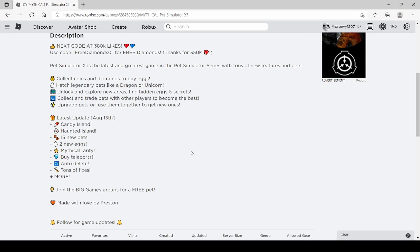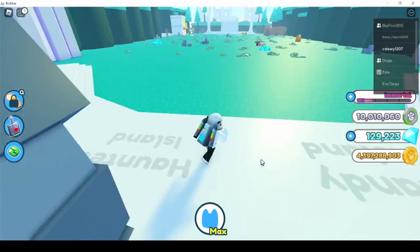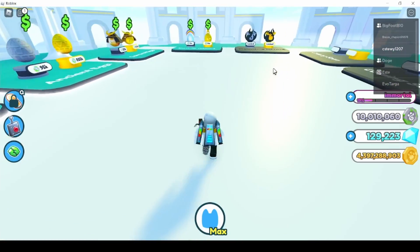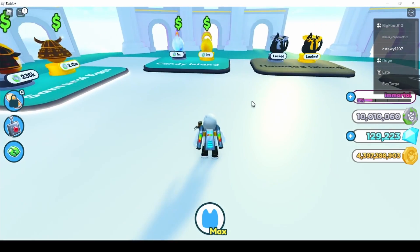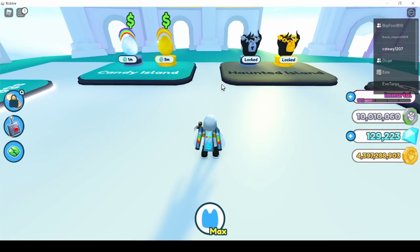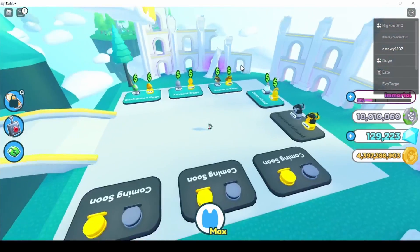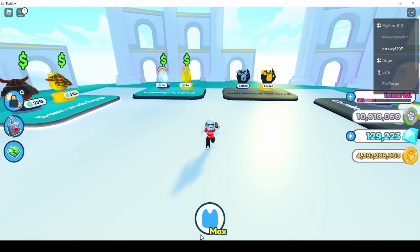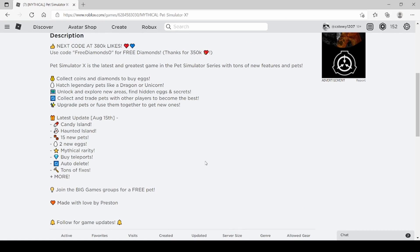There are 15 new pets and — I think actually four new eggs, not two as listed. If you go to the fantasy shop you can see there are actually four new eggs: these two and then these two. I think that 'two new eggs' in the description is just a typo.